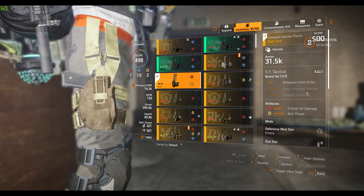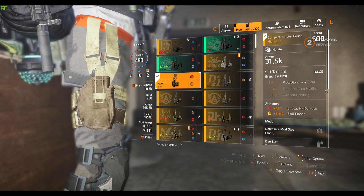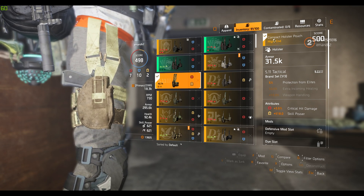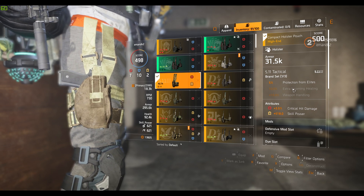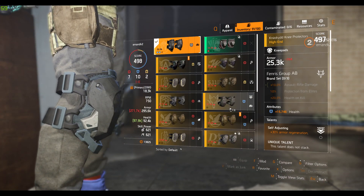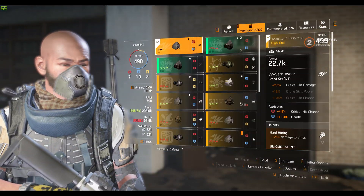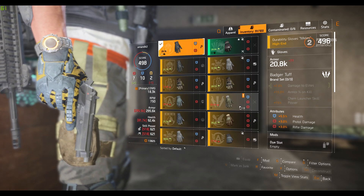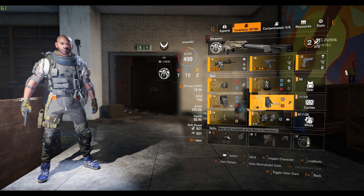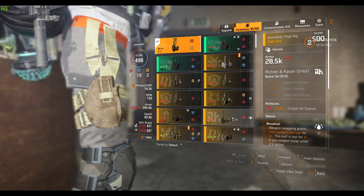Perhaps on their website they have one, or perhaps they make and sell one. For those of you who don't know, these are the 5.11 Tactical bonuses — protection from elite, extra incoming healing, weapon handling. This one has two attributes and a defensive mod slot that comes with it. It's called a compact holster pouch. There might be a different variant when all of this is released. This is definitely what we have right now, which is quite surprising, because the other day I showed you guys the 5.11 — I think I showed you the knee pads. I think the 5.11 already has backpacks, and it does have a mask. I did show you the mask. It may also have a pair of gloves — I'm not sure if I showed you those. That may be the missing piece, and I'm almost certain they have gloves for sale, but that's not the main idea right now. The main thing is to show you these holsters.